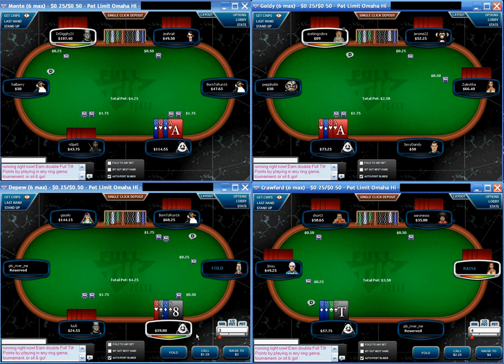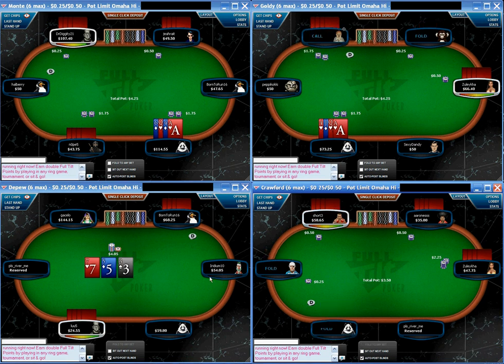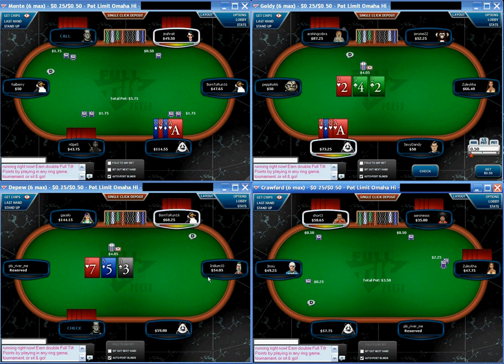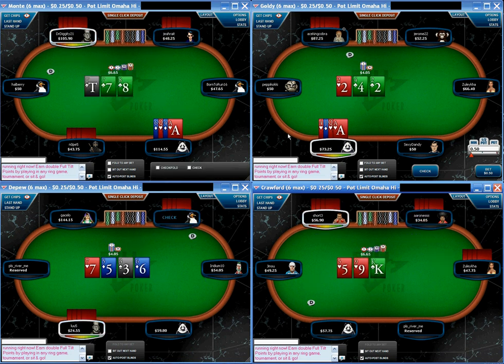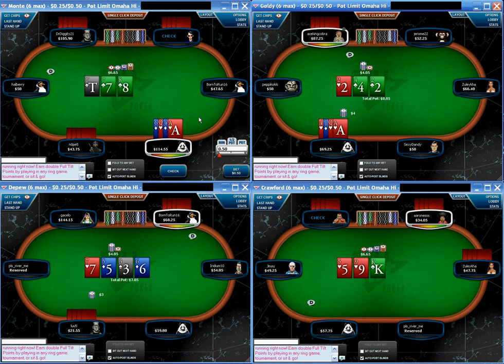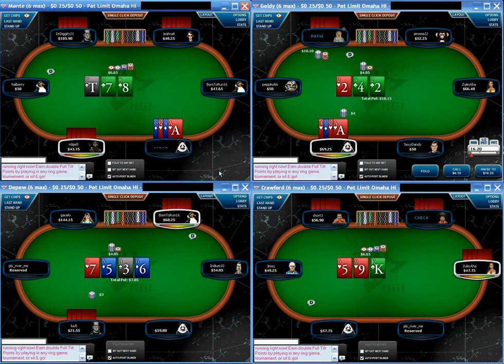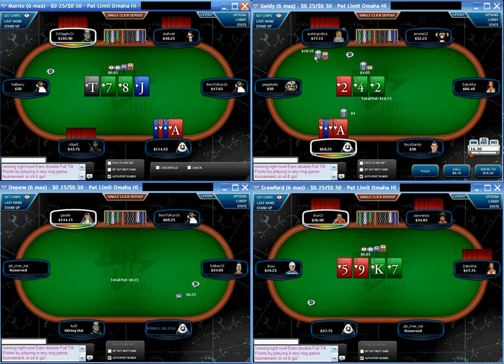There's a hand I want to talk about right here at the start on table two — Ace, Queen, Jack, Four, not hearts. He goes ahead and makes a standard enough pre-flop raise, called by the guy on the button. It looks like a pretty safe flop to continuation bet, unlikely to have hit our opponent, so he goes ahead and bets four dollars. And this is where it gets tricky — our opponent chooses to three-bet. It's almost a min-raise; we bet four dollars and he's made it just over ten.